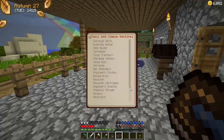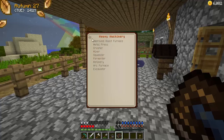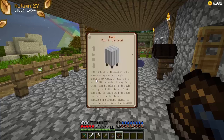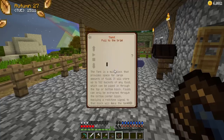Simple machines - it might be in there right at the bottom. I remember it being somewhere in here, I was looking around for this. Construction - there it is, the tank. It's a multi-block that provides space for large amounts of fluid, storing up to 512 buckets of any fluid which can be piped in through the top or bottom block. Fluids can only be extracted through the bottom center block. Applying a redstone signal to that block will make the tank do certain things - we don't really need to know that bit.